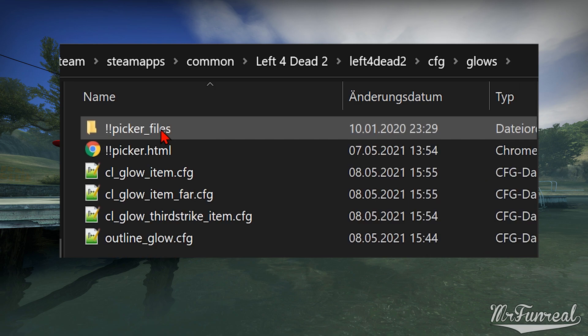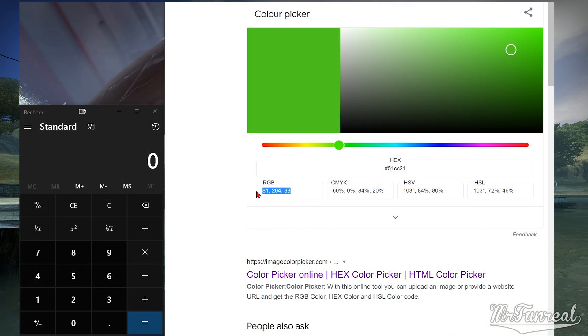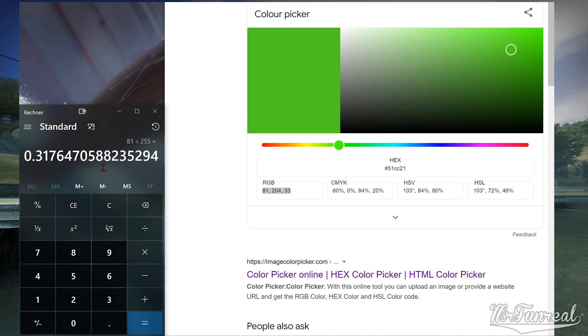Open the .glows folder. Inside this folder you have a .html file which is a color picker, a folder that contains all the stuff for that color picker, and our outline glow scripts. We need this very specific color picker because the color values for the scripts need to be in a range of 0 to 1, while every other color picker uses a range from 0 to 255. If you don't trust this .html file, use Google's color picker and divide all RGB values by 255.